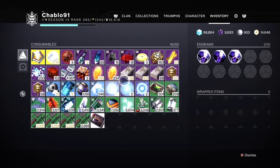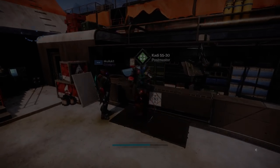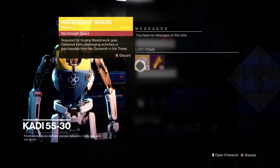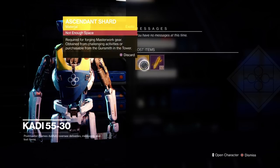Ascendant shards and enhancement prisms — we get these mainly from Grandmaster and 100k runs. You want to be stocked up with at least 10 shards in your inventory. I would discourage you from storing an ascendant shard in the Postmaster. I've got 50 prisms here and 3 shards. When I'm playing in the new season, it's really easy to forget about your Postmaster, especially if you're playing with full inventories — which you will be because you'll be getting new gear.